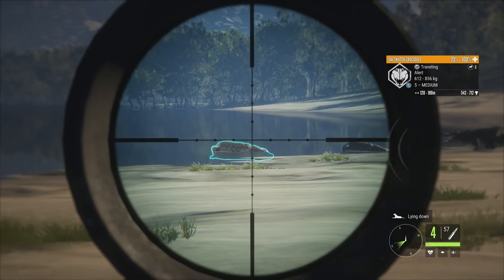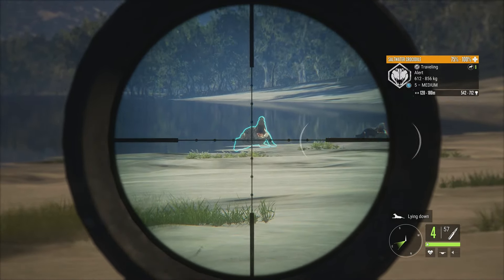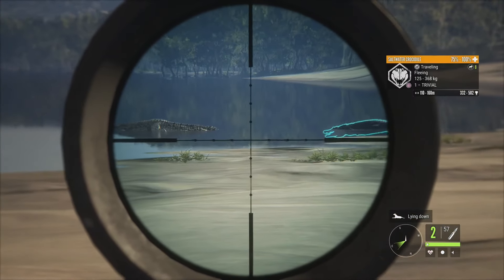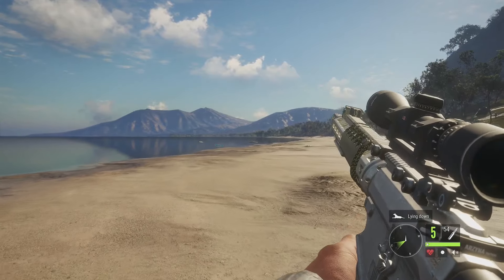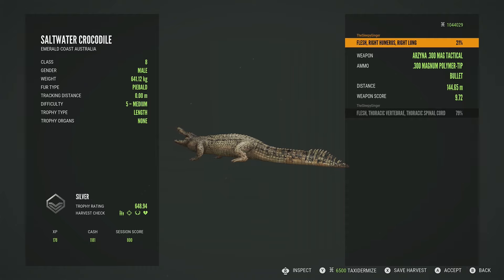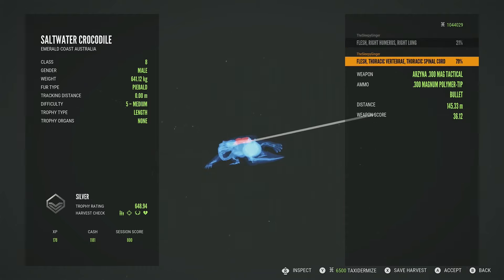We'll shoot him once and yeah, he's just going to be alerted. We should be able to get straight to a lung right there. We'll shoot this guy one more time just to be sure and we actually dropped him with that. I was going to try to take a female but she got right into the water before we could take a shot. Let's pick up the piebald first — he will be just a silver at 648.94, right humerus and right lung on the first shot, second shot was thoracic vertebrae and thoracic spinal cord.